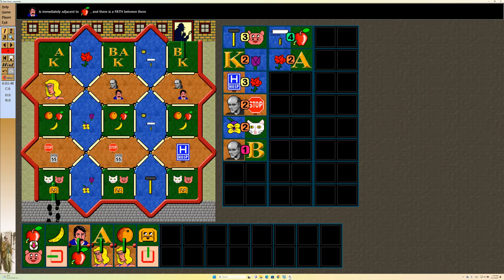Now this says that this man is adjacent to the apple. It's not there because that's the woman. The woman is adjacent to A. So this time we can pick that A, and there is a path. We can trace a path, and it should be fully used.